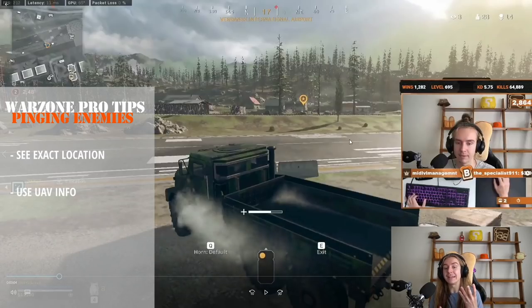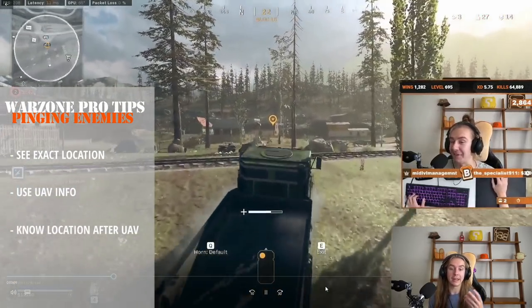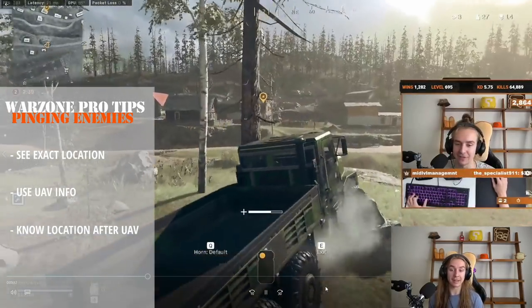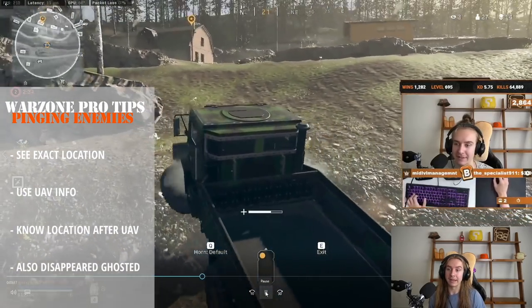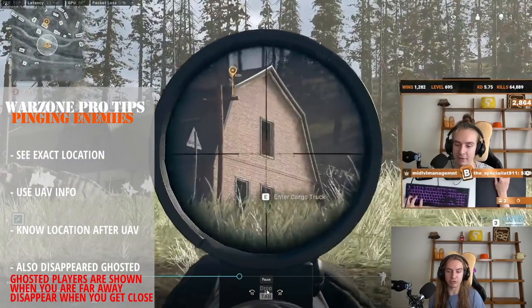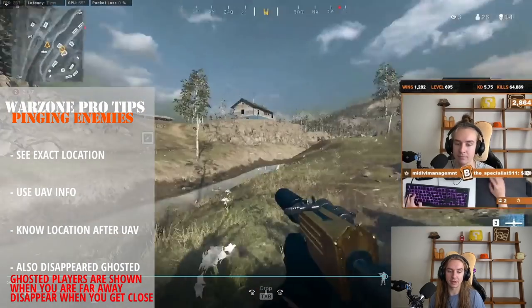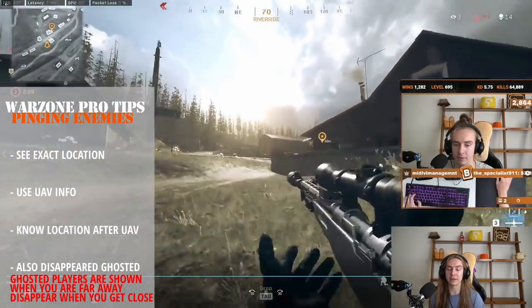That means he's either on the second floor or he's coming from the gulag. I'm going to bank on the fact that he is on the second floor. If he's in the gulag, he's not a threat to me. What you should be worried about are the immediate threats to you — him being in the sky is not an immediate threat. So I come over here, get an angle, and he does peek me through the window. I hop out, let him shoot me a little bit, rotate around, and we kill the dude. We know exactly where he is because of that UAV ping — makes it super easy.